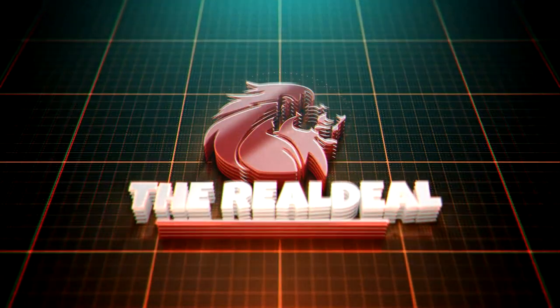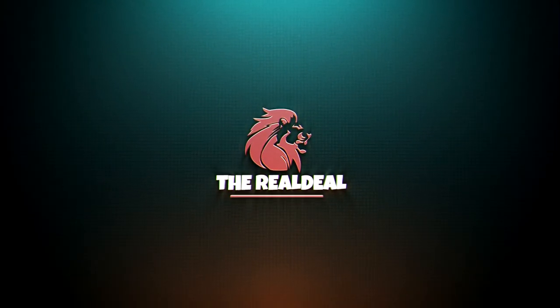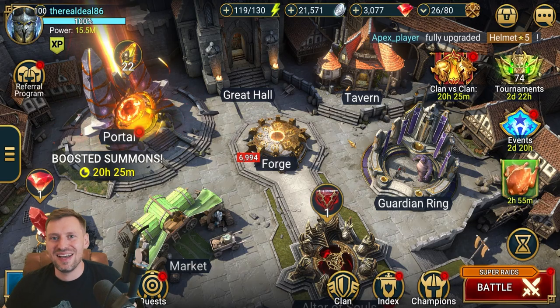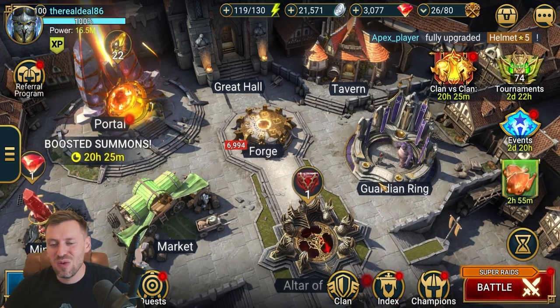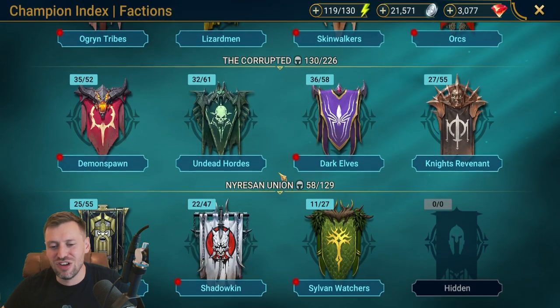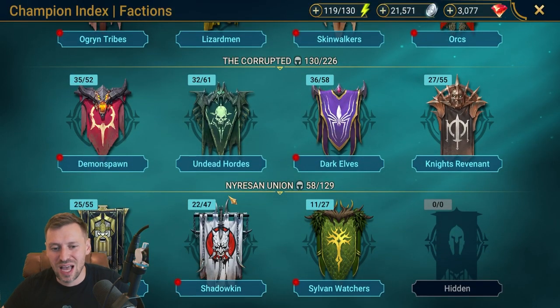Welcome back to the channel. We are on the final part covering every single legendary champion in the game, and we are up to the Nasarian Union — Dwarves, Shadow Kin, and Silver Watchers. There are some pretty strong champions in here, so let's check them all out.